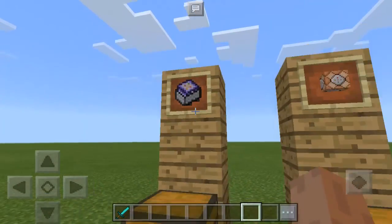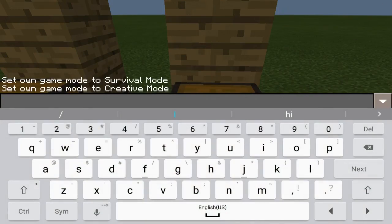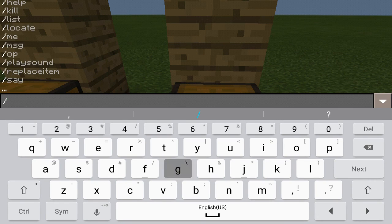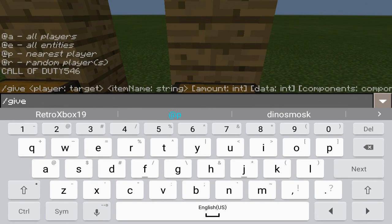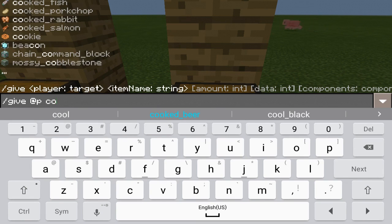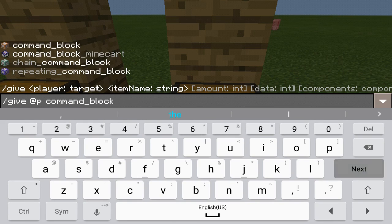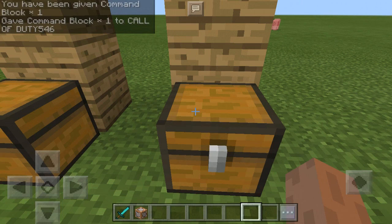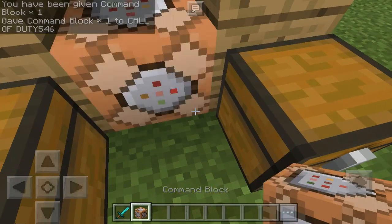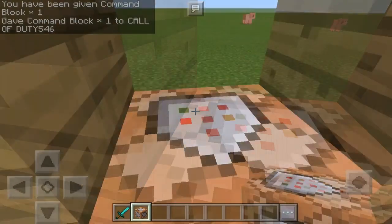And we have command blocks. This is easy — how to get command blocks. You just do give, then give your command block like this. I will do a separate video just for command blocks too.